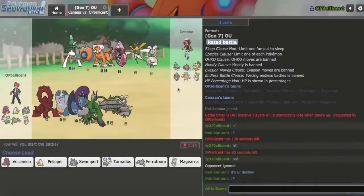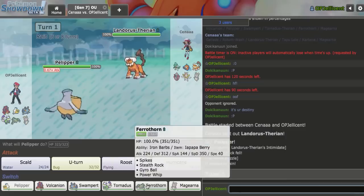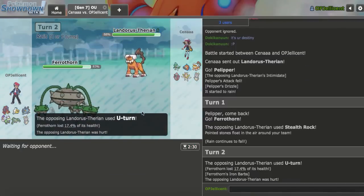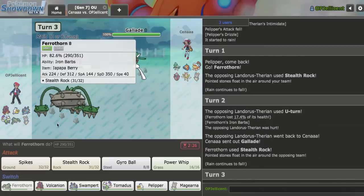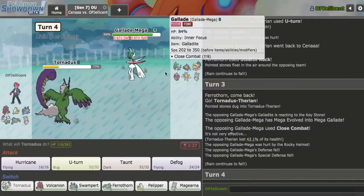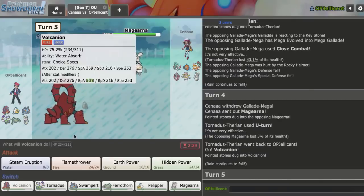I found a game. My opponent is very weak to my rain core, their only resist being Rotom. I'll lead off with Pelipper against Landorus-T. Pelipper can take a Fly-nium Z, but Rockium is another story, so I'll go into Ferrothorn on Rocks. I want to get up my own hazards. They U-turn out, Glalie comes in - that's definitely a threat. I go Tornadus as they go for Close Combat. Then I U-turn to Magearna as Magearna comes in for my opponent. It's time to bring in my Timid Volcanion and click Specs Steam Eruption to scout for Assault Vest.